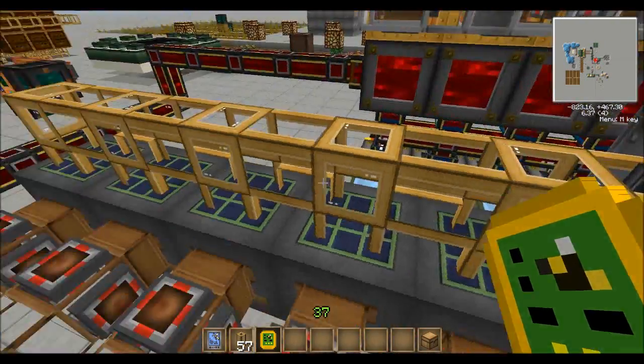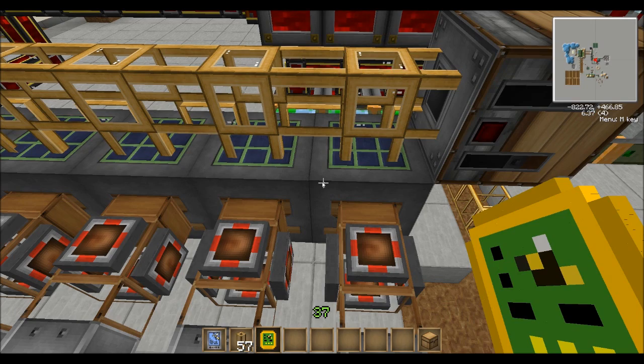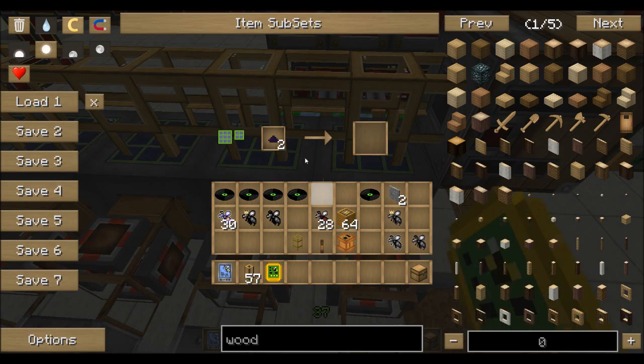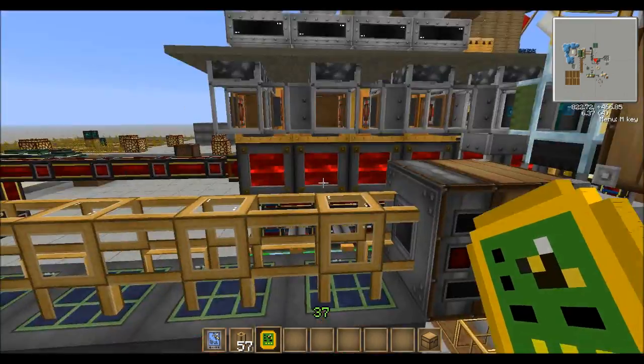This relay goes to these pneumatic tubes where I have these packagers set up. They'll take any same item — if the recipe is a three by three, like nuggets to combine them into an ingot, or in this case two by two — the tiny piles of lead dust into a big pile of lead dust, which then gets pumped out.